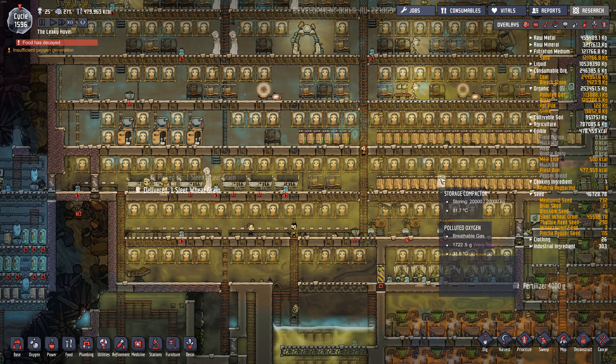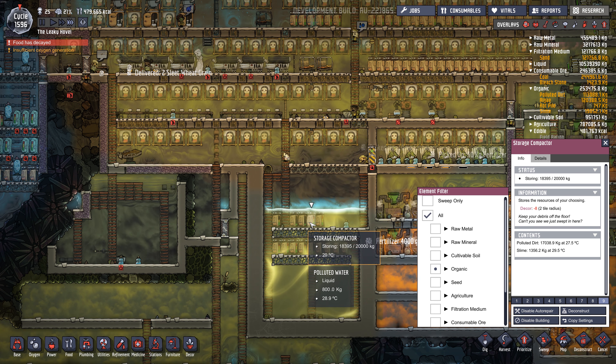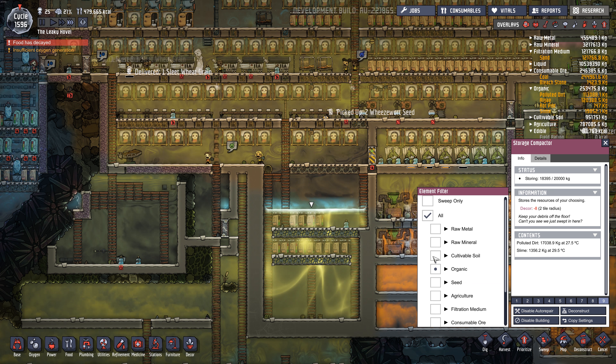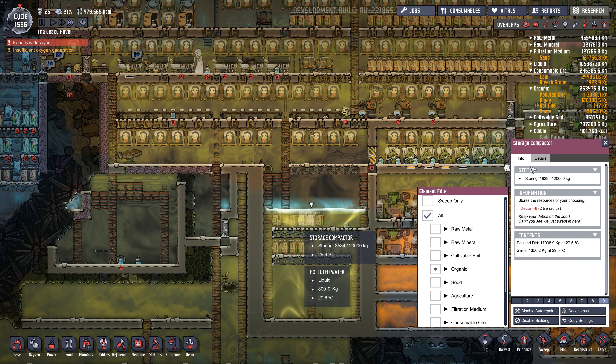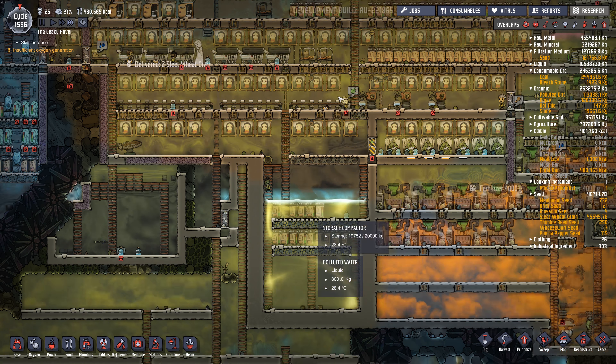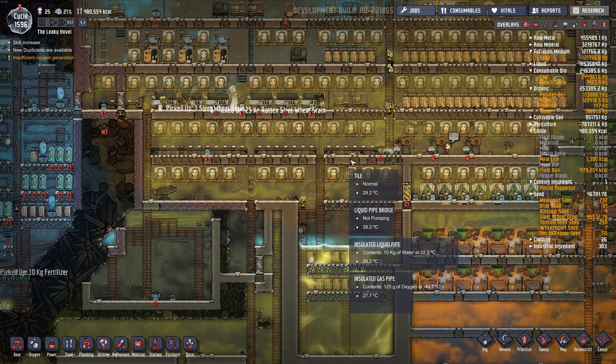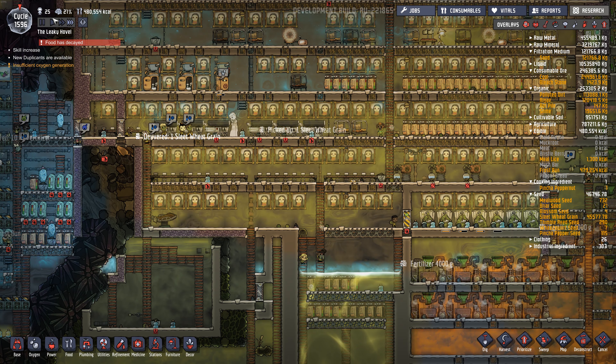I also put in some space heaters just to keep the base at a nice temperature. And I used a thermal switch, so if it gets too hot around this area, it'll just turn itself off. Eventually we'll have all clean oxygen in here — I've got one electrolyzer going, and it's feeding clean oxygen into the base. But the base is over-pressurized most of the time, as you can see by these vents right here. So eventually they'll breathe all this polluted oxygen and we'll have pure clean oxygen. The base is airtight now — there's no openings anywhere.